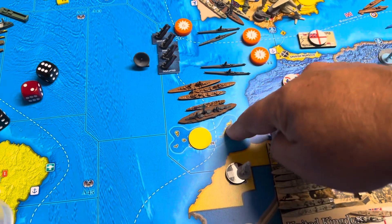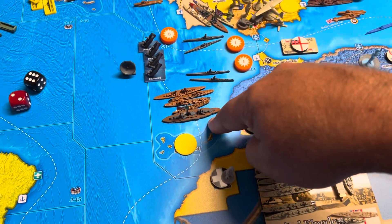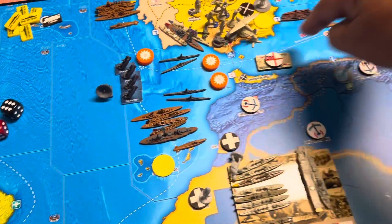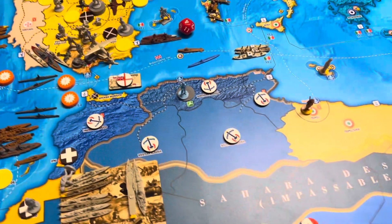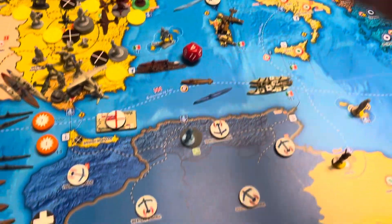A44 has this force. I'm thinking I might want to bring one of those coastal subs — I think I do. One of those coastal subs will come into A44 and one will stay in M2. All right, no movement up there.